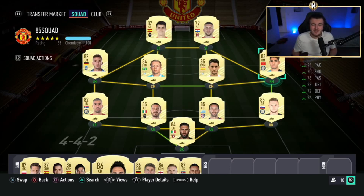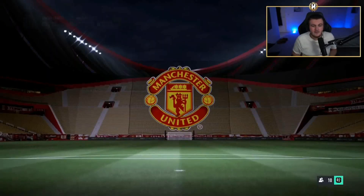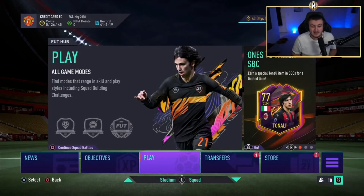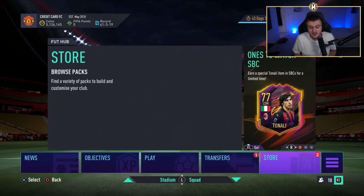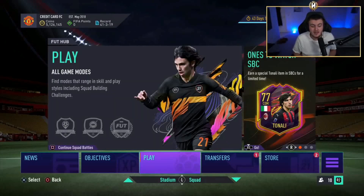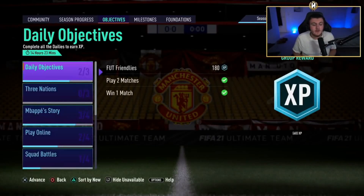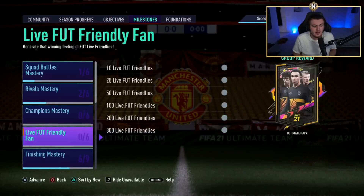It's really easy to get an 85 squad, especially given the fact you make those kind of coins from rival placement this year anyway. I highly recommend it — it's just a question of whether you've got the time. You can do it passively and just build an 85 squad based on your normal squad and going to Rivals, but I think for three or four hours of your time, it's worth it to get two 100k packs, even if you don't get anything good.